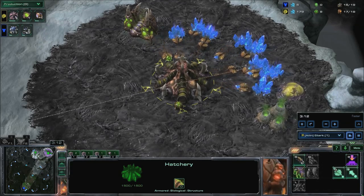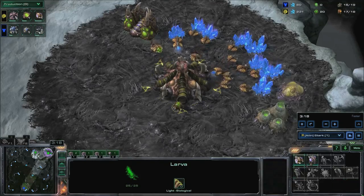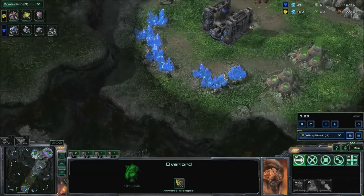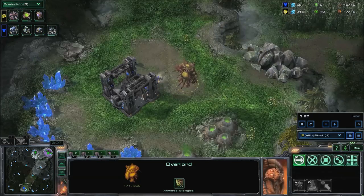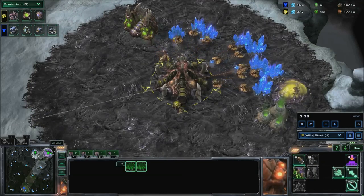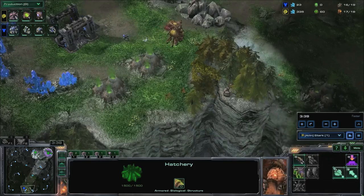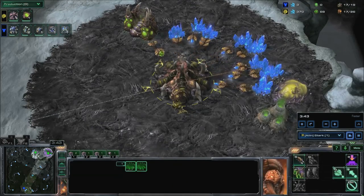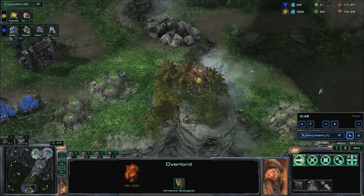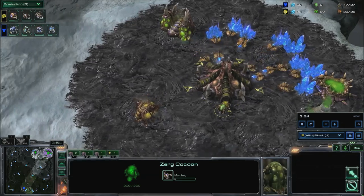Use your next available larva to spawn an Overlord. When your pool finishes, spawn a queen at each hatchery and two zerglings. At 100 gas, start metabolic boost and pull two drones off gas for now.